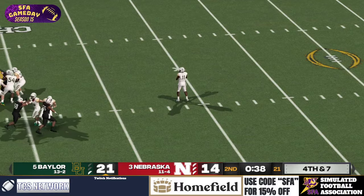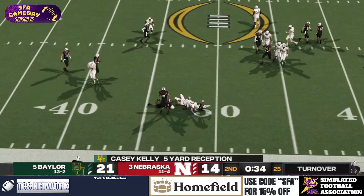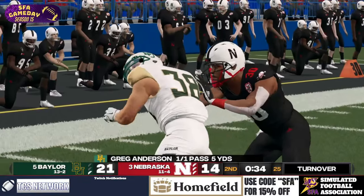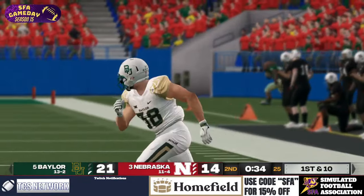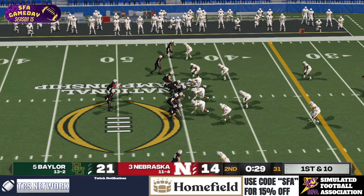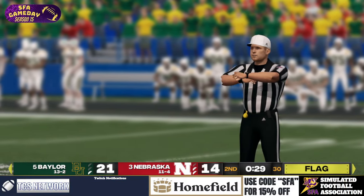It's a fake punt here in the natty — Baylor pulling out the trickery. He yams it — and he's short. Casey Kelly makes the play but he's short of the line to gain. Honestly, that was probably one of the better throws we've seen today — not a wobbler, that was beautiful. And we get a false start.